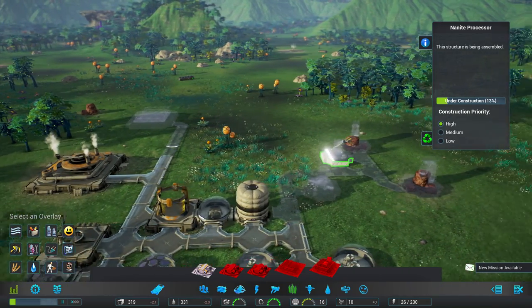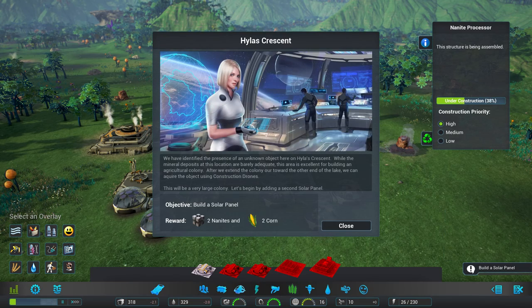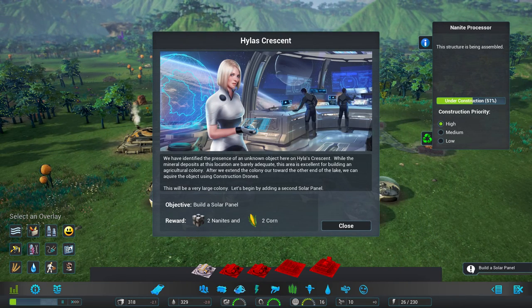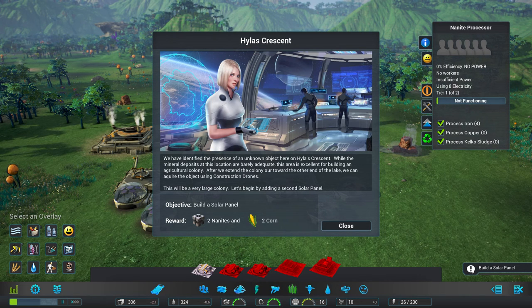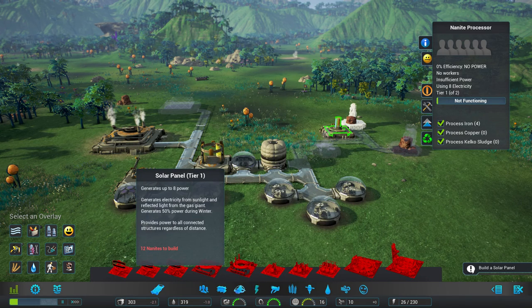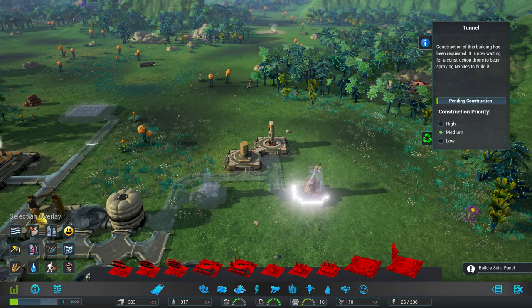Hopefully the drone does the road before going back to other buildings. Let's slow it down so we don't run out of anything. The mission briefing says: we've identified an unknown object here on Highland's Crescent. The mineral deposits are barely adequate but this area is excellent for an agricultural colony. Once we extend the colony to the other end of the lake we can acquire the object using construction drones. It wants a second solar panel — that's 12 nanites, so I have to wait a bit.